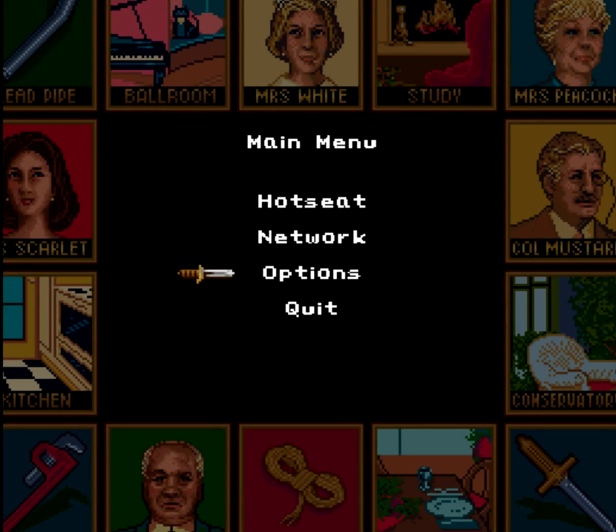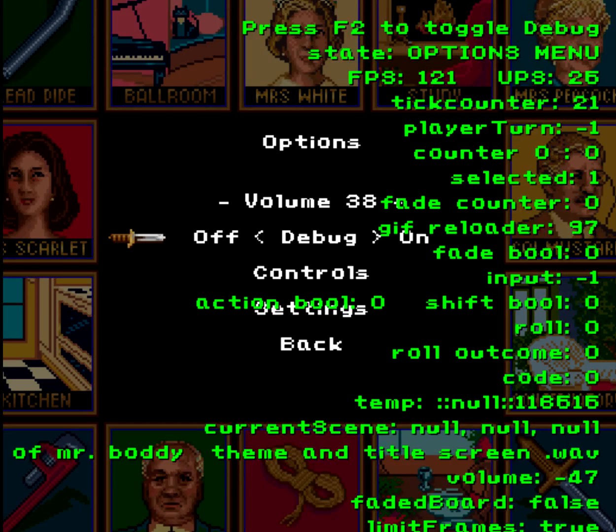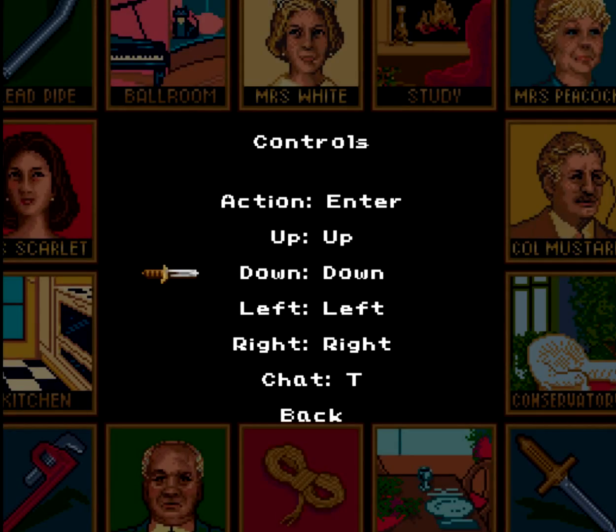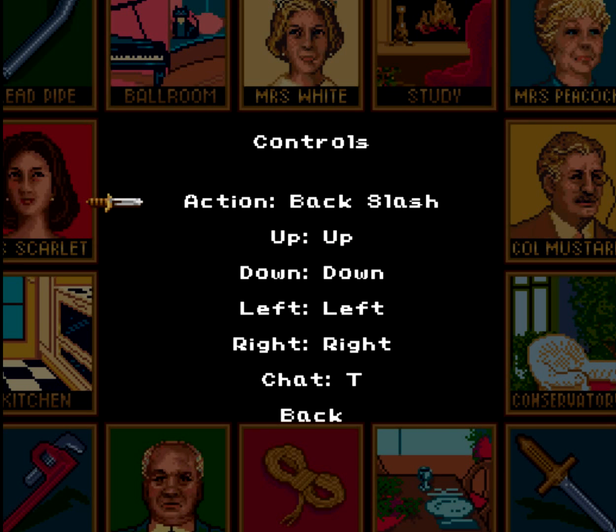Going to the game, go through the options. You got the volume. You can turn debug on from here. You can set all the controls — change action to, say, backslash, go back to enter.